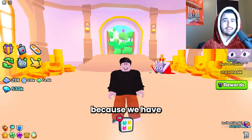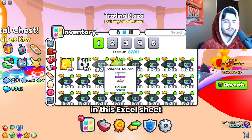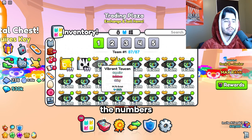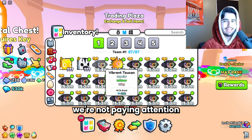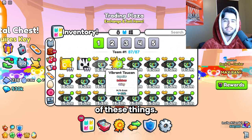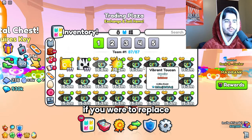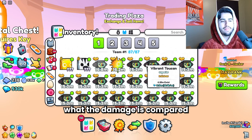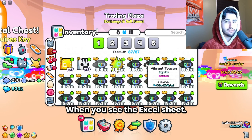All the numbers in this Excel sheet are going to be based on if you have a rainbow shiny toucan, but if you don't have this the numbers will still be relevant — they would be a little different, but overall we're not paying attention to the exact numbers, just the relative values. The prices you're going to see on this Excel sheet are going to be as if you were replacing one of your rainbow toucans, so all the damage numbers are what the damage is compared to the rainbow toucan. That should make more sense in a second when you see the Excel sheet.